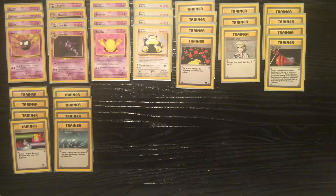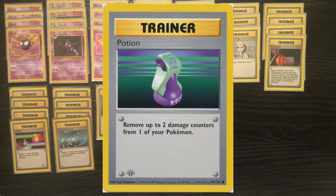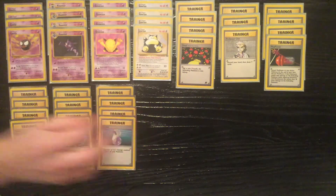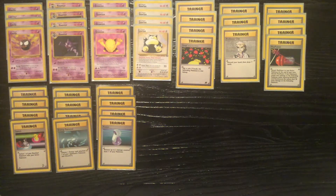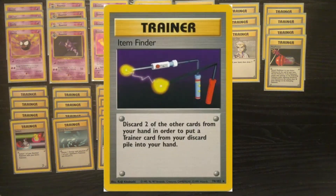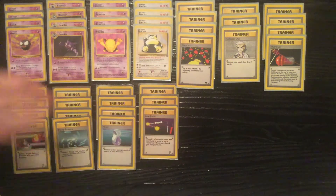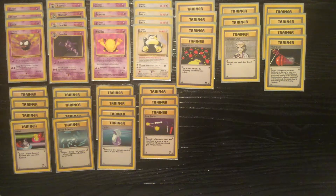Energy Removal to help stall out while you're getting set up. If you have a Snorlax as your active, you can Energy Removal on your opponents while you wait out those Double Colorless energy coming your way. And whenever your Snorlax takes some damage, you can Potion some damage off of it. Haunter also doesn't have very high HP, so you can heal some damage off of that if you think it'll be beneficial.